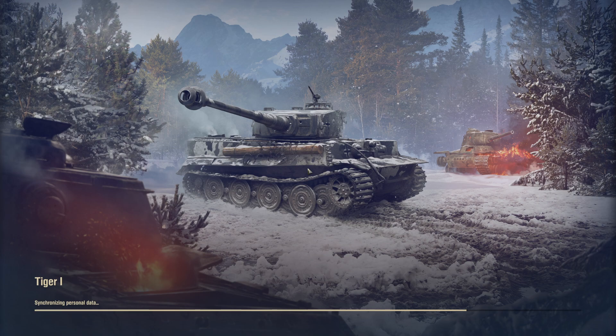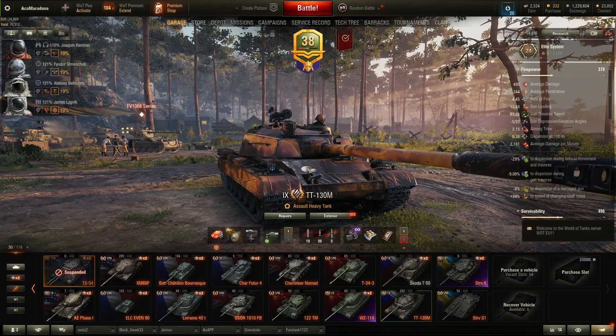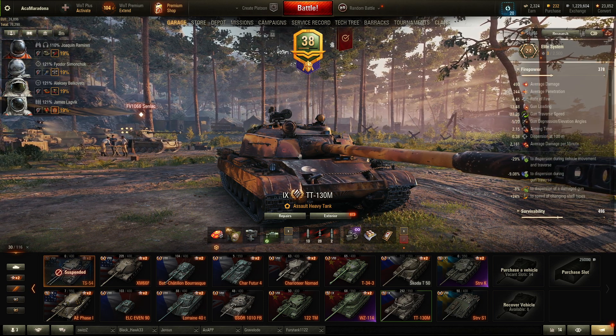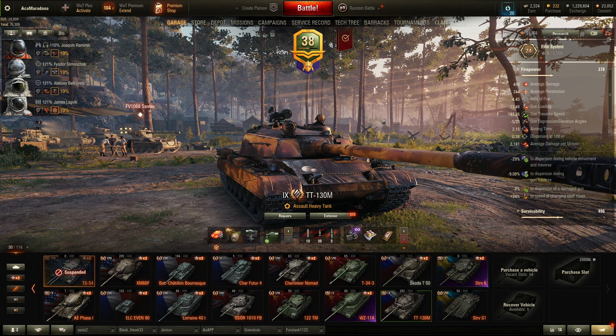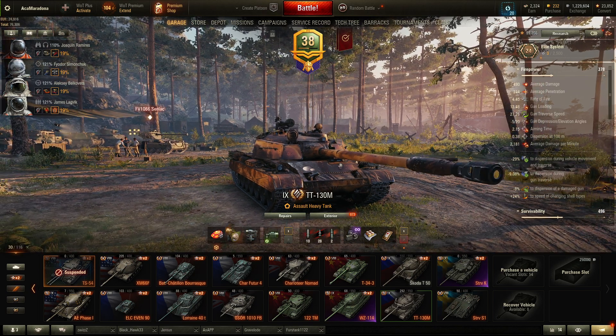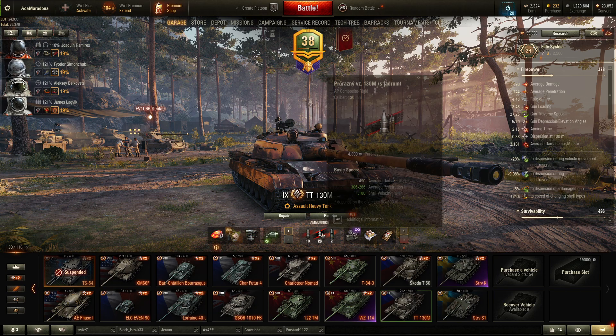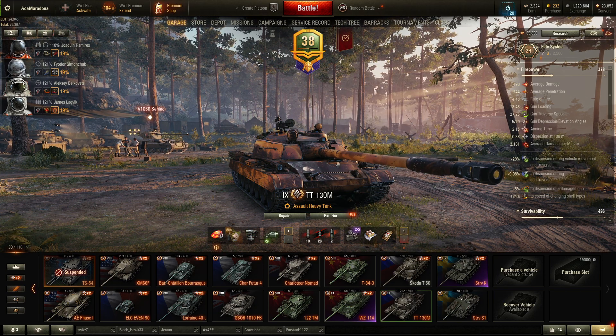A lot of guys are comparing this tank to the WZ-114. Let me tell you — the WZ-114 has minus 10 gun depression, bigger alpha damage, and bigger penetration value with standard shells. So if you're thinking of purchasing this tank for 20 tokens, think five times. I did it because I just wanted something different in my garage — but believe me, I've played 61 battles in this vehicle and this is the best battle I've had.